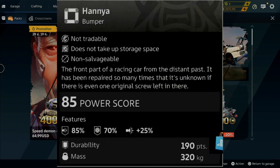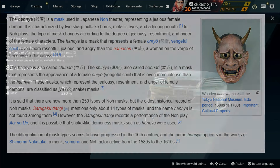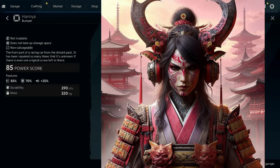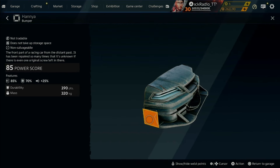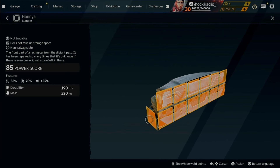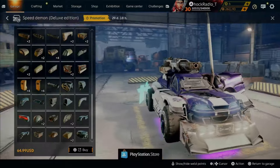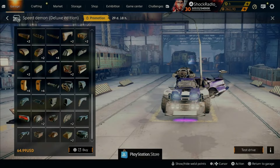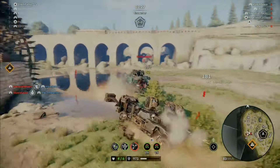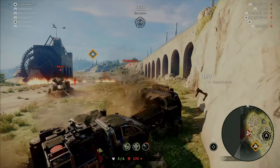Next part in this pack is the Hanya, a mask used in Japanese Noh Theater representing a jealous female demon, as pictured here on the front part of a racing car from a distant past. This part features 85% resistance to ramming damage, 70% resistance to melee damage, and a +25% bonus to ram damage, making it a great part for absorbing melee impacts. Its durability is 190 with only 320 kilograms and 6x2x4 dimensions, making it a top contender among other bumpers in the wasteland. These parts are absolutely going to be great for future builds.